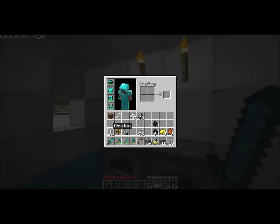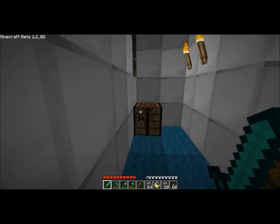Now, if you have lava, you can take a bucket of water — by making a bucket first out of steel here. You get the iron ingots and you can make a bucket. You take the bucket, fill it with water and pour it on top of the lava, and it will make obsidian.